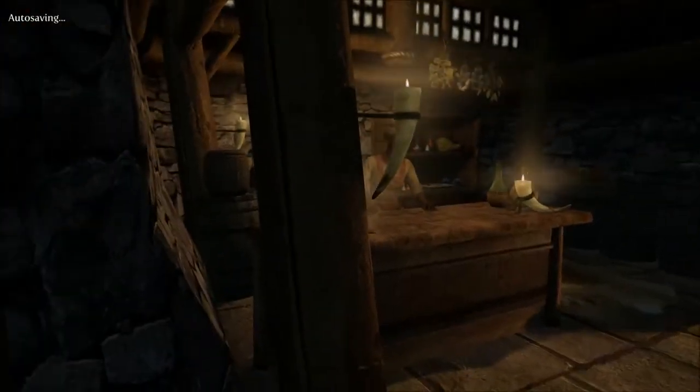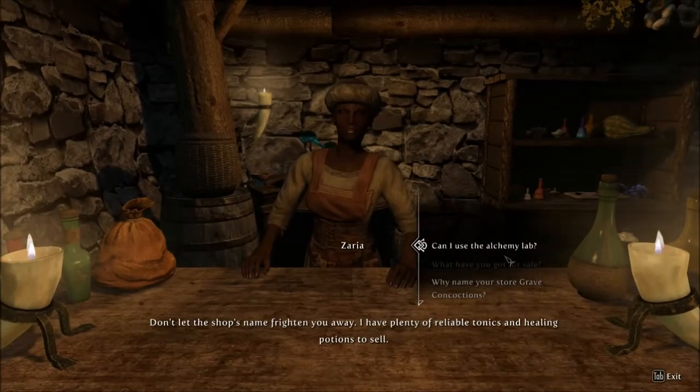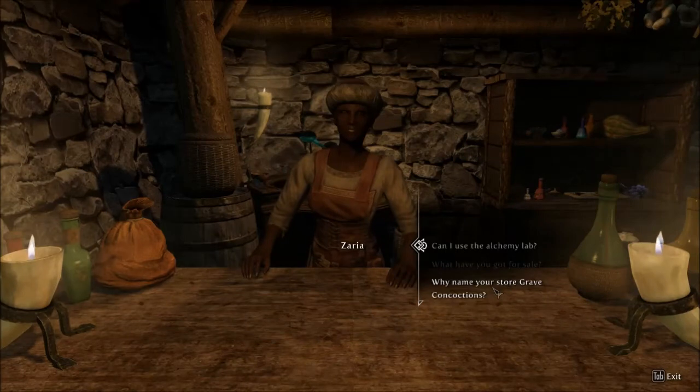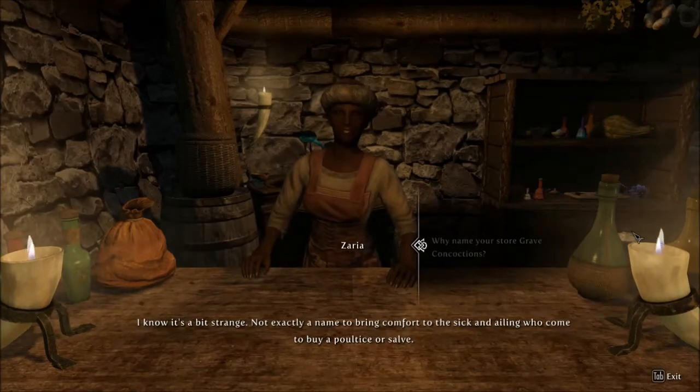The alchemist is the really important one. I really need to get some of these potion items, and more importantly I need to get some mana potions — because that's been a bit of an issue recently. Don't let the shop's name frighten you away. I have plenty of reliable tonics and healing potions to sell. Why name your store Grave Concoctions? That's a weird thing. I know — it's a bit strange.